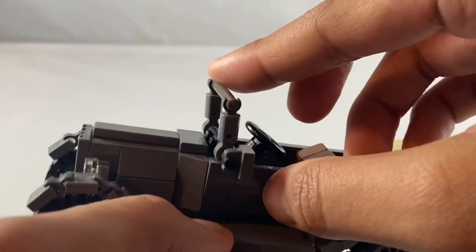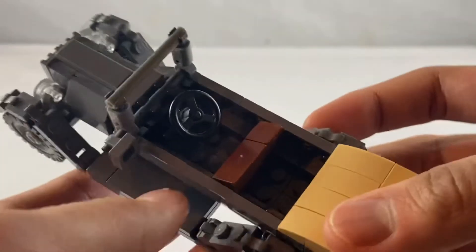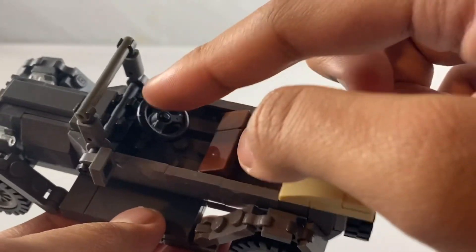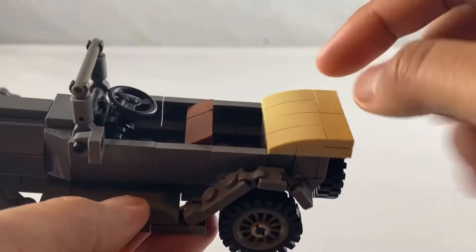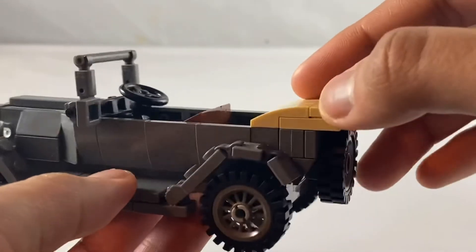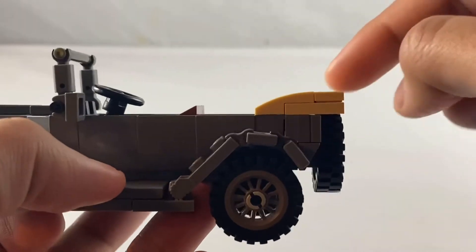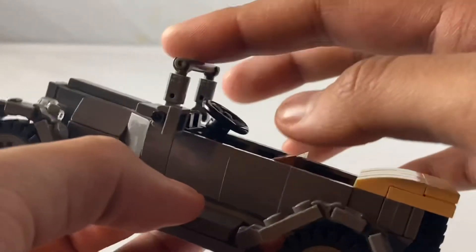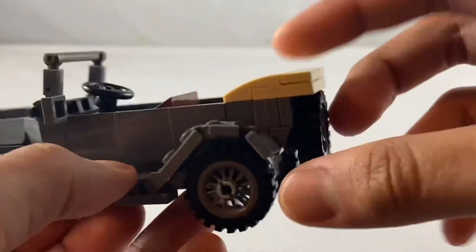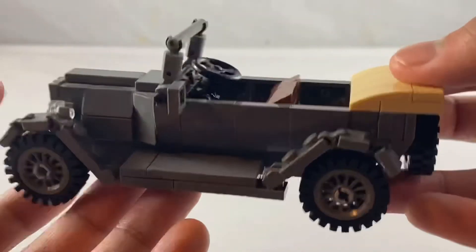The windows don't really fold, and as for the seats, not much in the way of detail other than the seats as well as the steering wheel. As for the cover, I simplified it to make it look more appealing, as the Brickmania version is just not really good. It looks pretty nice, though it's not functional. And for the back, you get a wheel, and it's pretty much fairly simple.